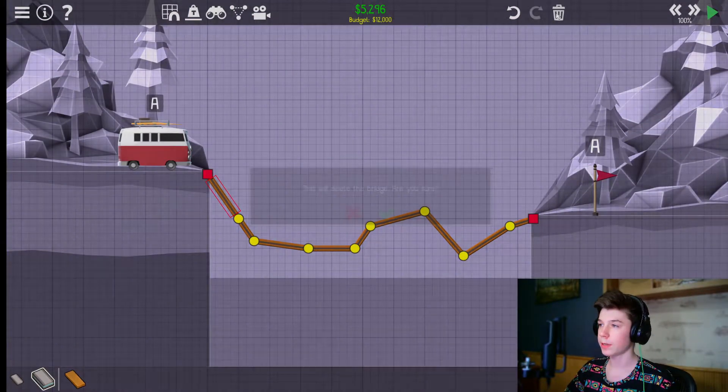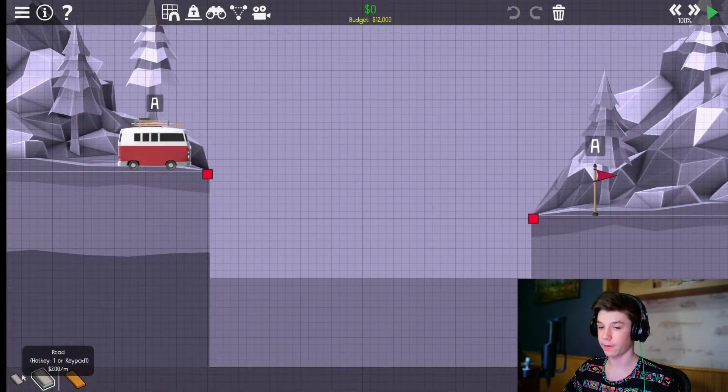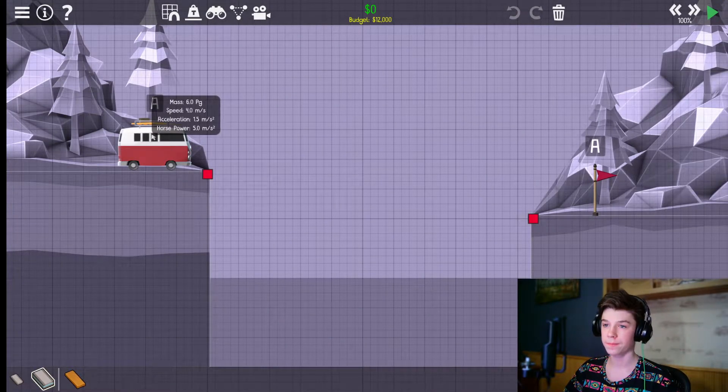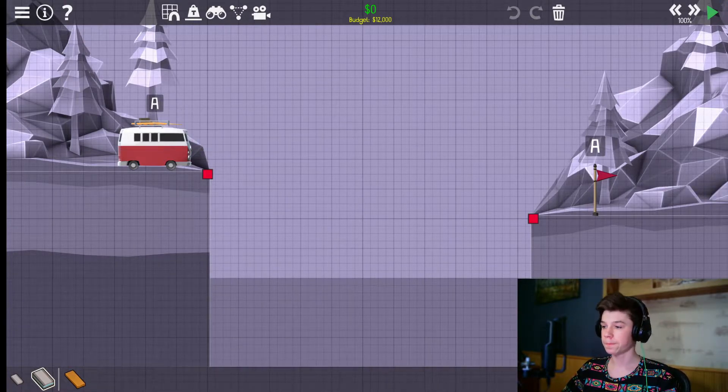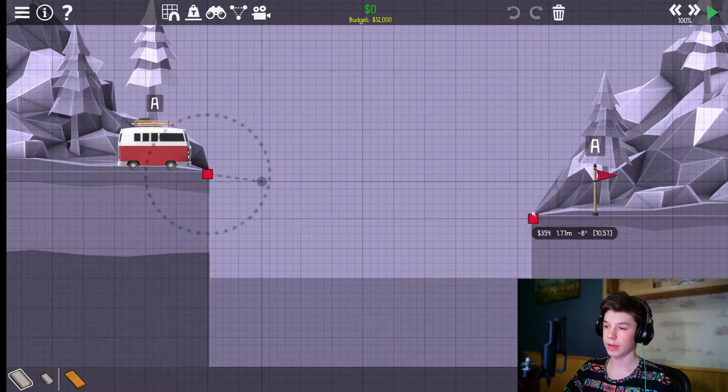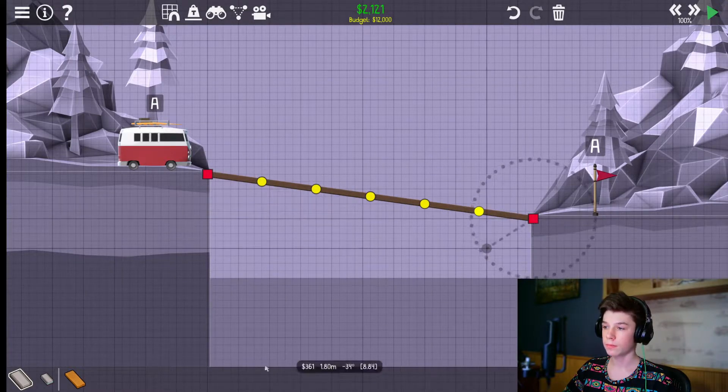Clearly this van is way too fat, so we're gonna have to trim down some of the weight. How the hell do I do that? Can I get my old car back? I preferred that over the van, it was lighter. Oh, maybe I should try building an actual bridge this time — that might help.